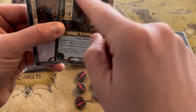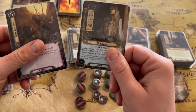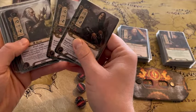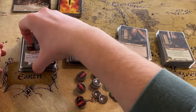If I wanted to pay for this card, I could not use any resources in Eowyn's resource pool because she's a spirit hero — she can only pay for the blue cards. So I would need to use Aragorn or one of my other leadership heroes to pay for that card.